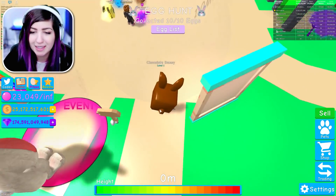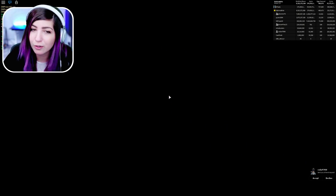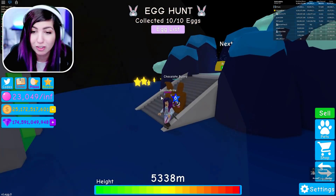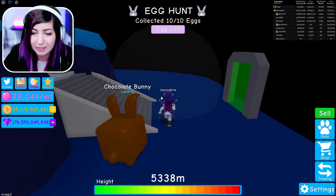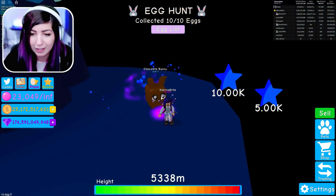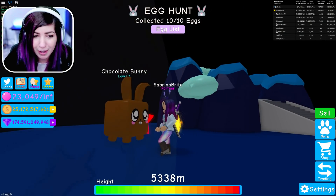The first thing I'm gonna do is take my chocolate bunny to XP Island. Let's see how fast we can level this thing up. It's not shiny, so it won't take that long. By the way, there are some people that actually got a shiny one — it instantly went to level six, holy moly. There's some people that did get a shiny version, which is double the amount, which is really OP and awesome. It's like a dark blue color. Sadly, we didn't get a shiny for ourselves, but I'm still proud.